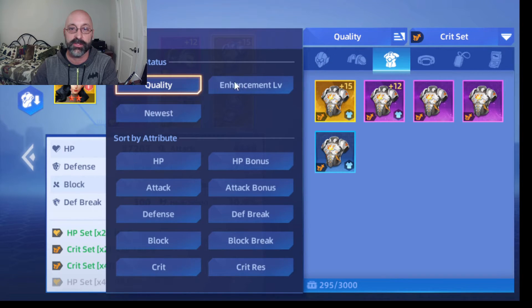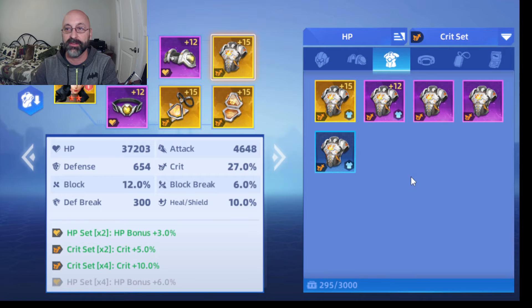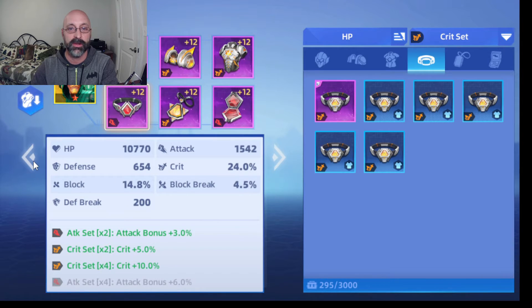There are also different quality levels of equipment. You can sort by which attributes they have — so anything that gives a hit point bonus and a crit set will be put towards the top. Each individual character has different equipment bonuses, and you can see all the bonuses they have based on the equipment they currently have equipped.